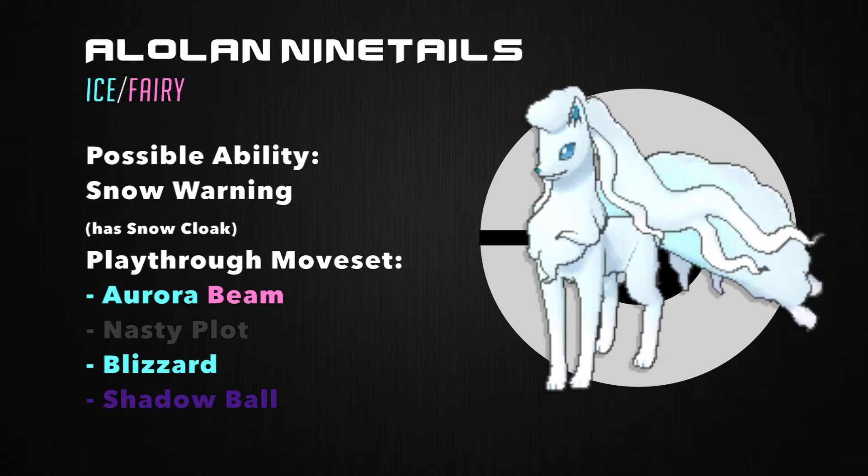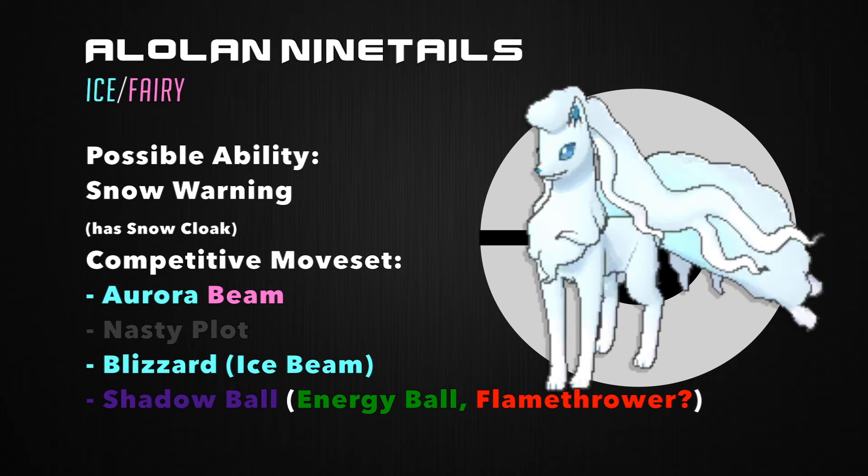Maybe having Aurora Beam become both an Ice and Fairy-type move would be a fun addition in this generation to run on Alolan Ninetales. If so, in-game I'd give my Alolan Ninetales Aurora Beam, Nasty Plot, Blizzard, and Shadow Ball. I'm banking on Alolan Ninetales having the hidden ability Snow Warning — otherwise I'll replace Blizzard with Ice Beam for accuracy. Nasty Plot gets special attack up quickly, and with a decent base speed stat, Ninetales becomes a huge threat. Competitively, I could also see a Scarfed or Specs set with Ice Beam and Energy Ball, or perhaps retaining Flamethrower to check its 4x weakness to Steel types.